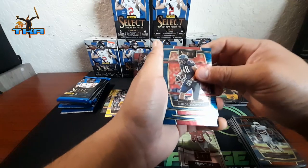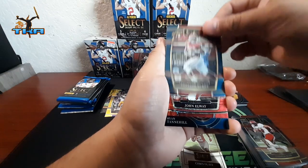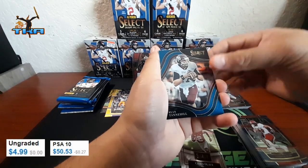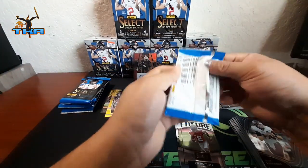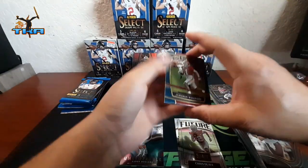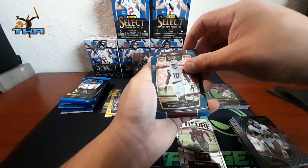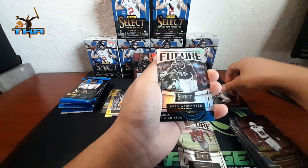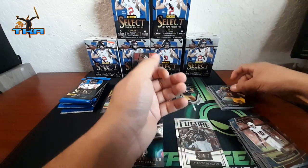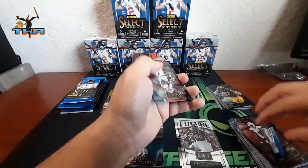Then we got Rob Gronkowski, a regular card, Cooper Kupp, Traylon Burks rookie. Hey, John Elway on the red! And then we got Jamison Williams — I need an auto, where are you in my life? We got Jamison Williams, Darius Leonard, Aiden Hutchinson on the rookie, Jillian Vladimir on the future card, and Aiden Hutchinson again on the field. I did order 12, right? So we're about halfway — actually it seems like way more than 12. Should have counted them, but you know I can't count.